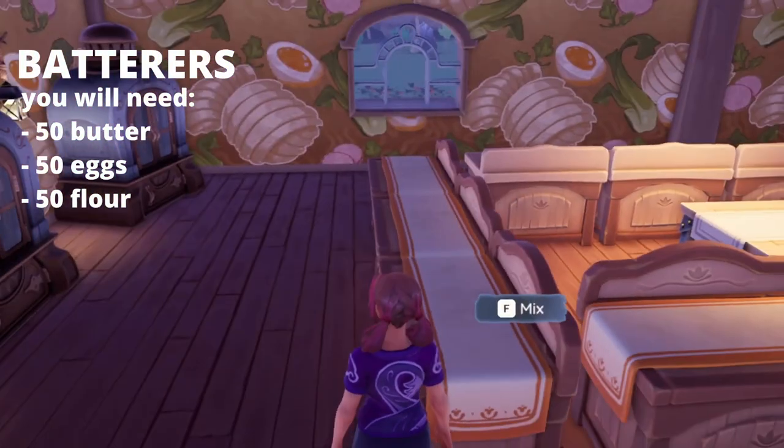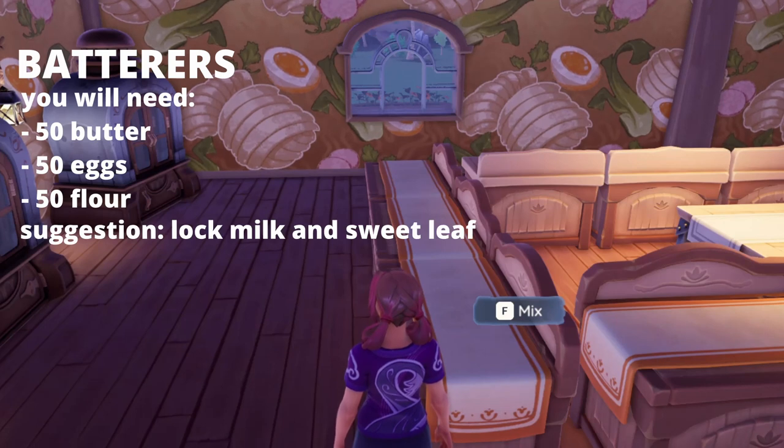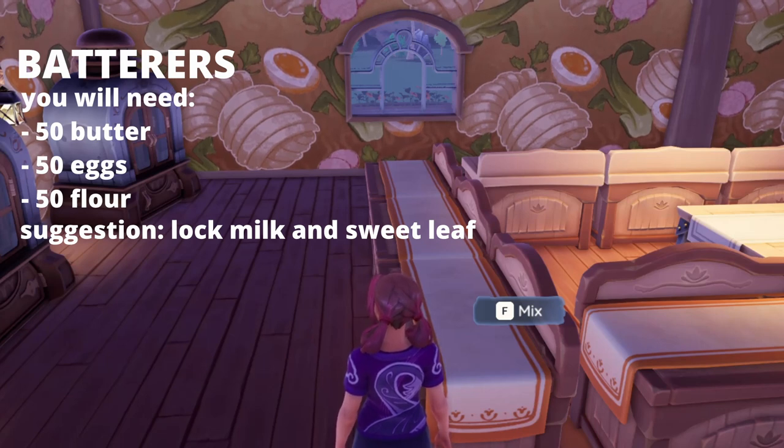Next you have the batterers. This is three people who have each 50 butter, 50 eggs, and 50 flour. It is a good suggestion to put your milk and your sweet leaf into your lockbox so that you don't do anybody else's job.